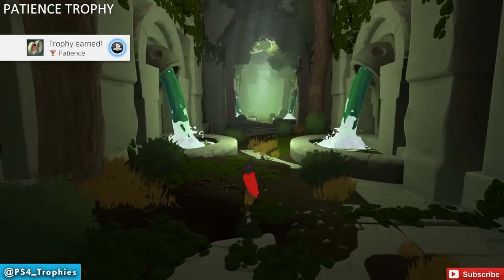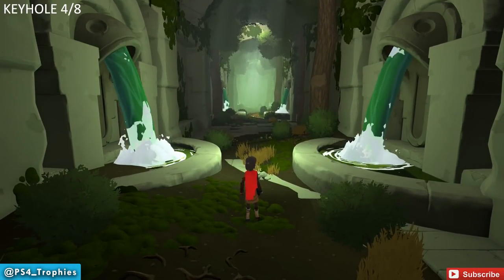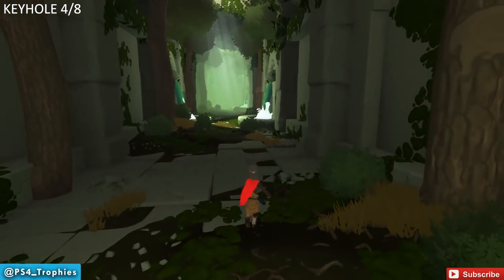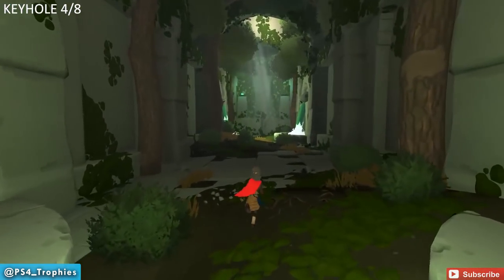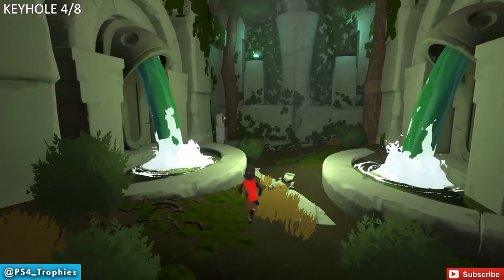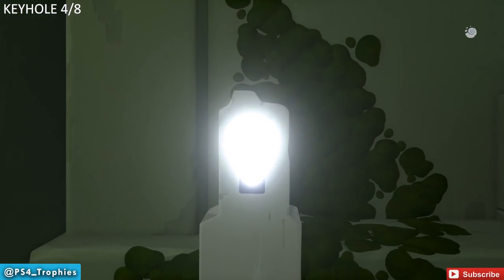Two minutes later, the Patience trophy will pop. At this point you are free to turn around, and that's going to lead us to Keyhole number four. Take it all the way to the end until you hit a wall that was not there previously, and you'll see the keyhole just to our left — go ahead and look inside.